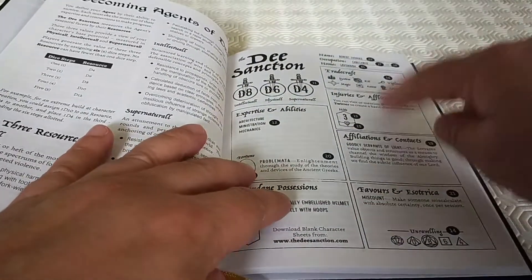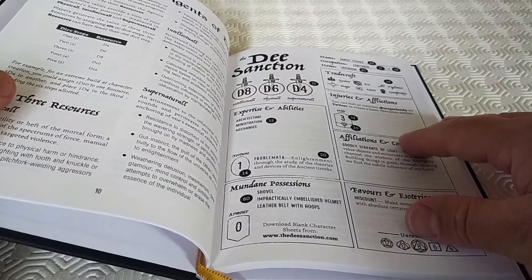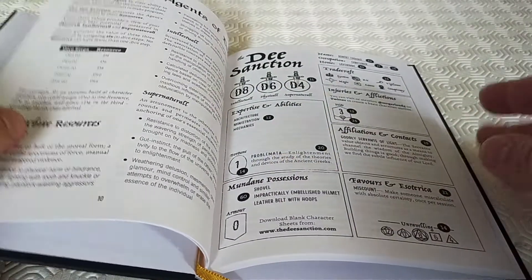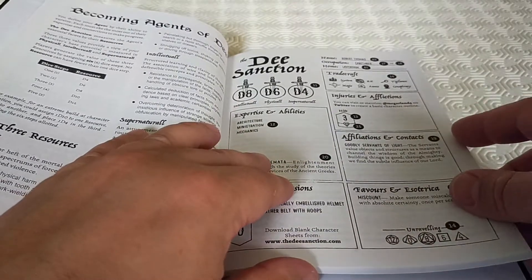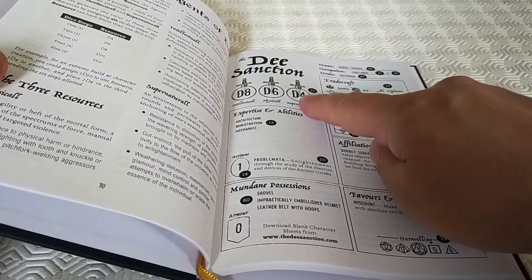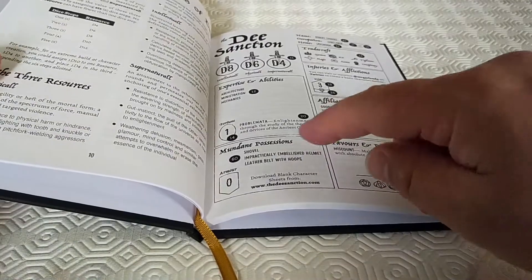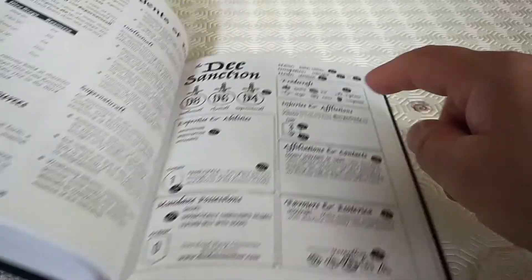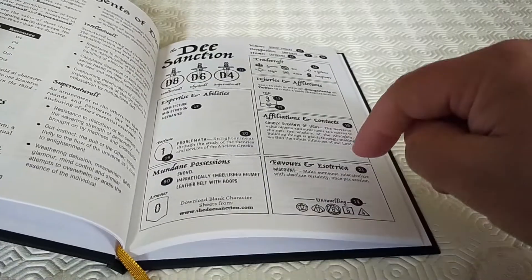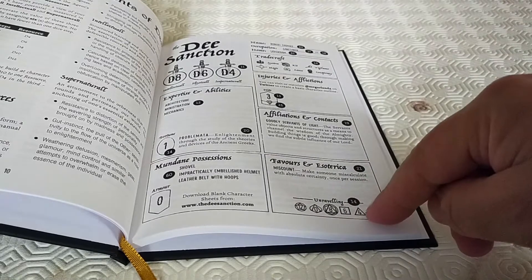The one thing I have accidentally erased from the rulebook is a really nice reference page that I'm going to have to think about reinserting, because it helpfully says 'this bit here is on page 12, this bit is on page 14.' I really do like that element. Once you know how to play the game, all you need is the character sheet: what are your resources, what are your abilities, what's your fortune, what's your focus, what mundane possessions do you have, do you have any armour, what's your tradecraft, do you have any injuries or afflictions, how many hits have you got, who are your contacts and any favours, and also your unraveling die.